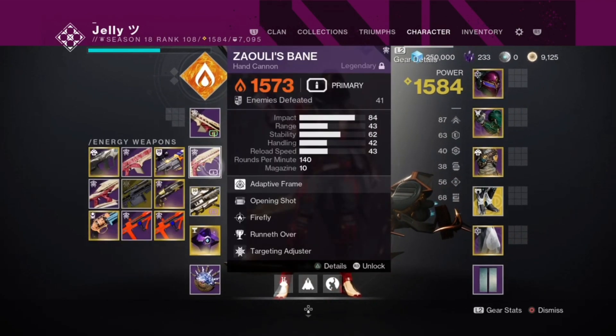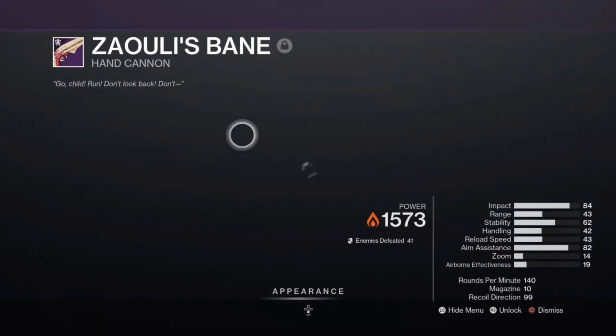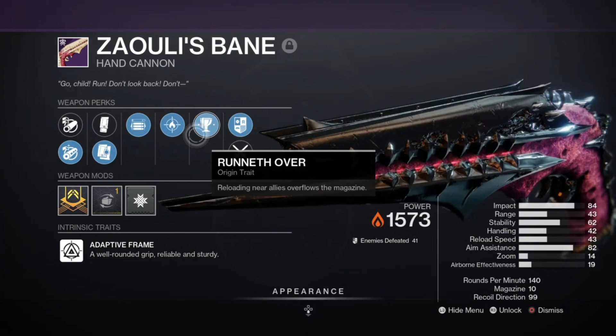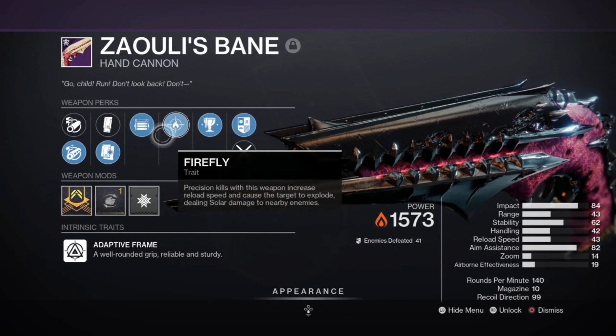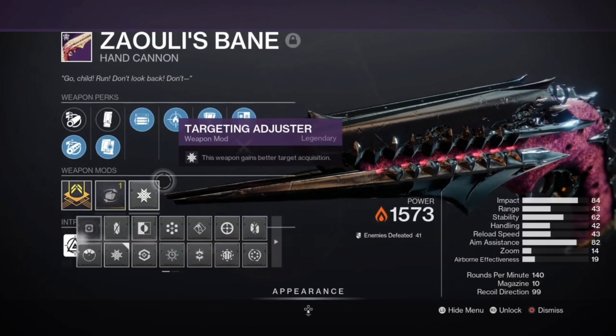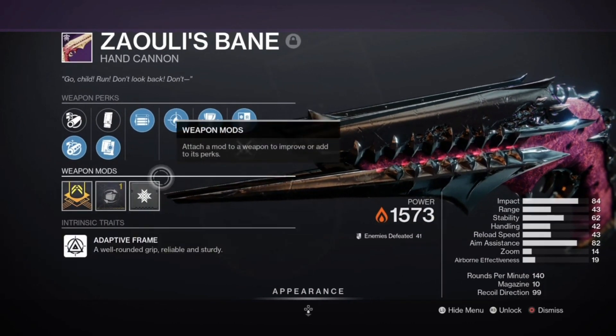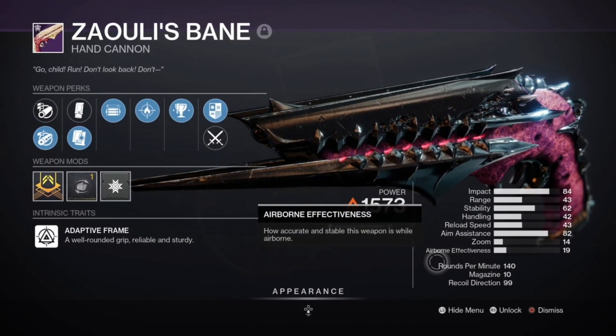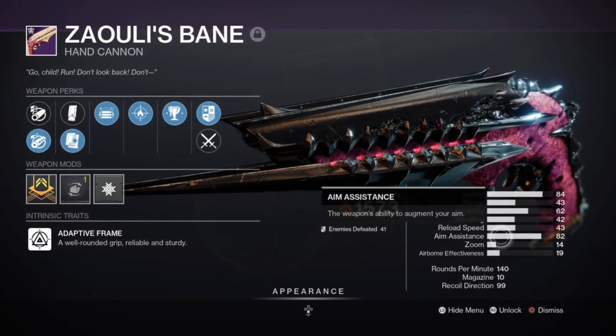Today we're reviewing the Zalui's Bane. It has Opening Shot and Firefly — Opening Shot in the first column and Firefly in the second column. I don't know the exact god roll for this weapon. We're running Firefly, Opening Shot, Alloy Magazine, and Chamber Compensator with a Targeting Adjuster. The stats look really good — the aim assist is at 82, which is solid.